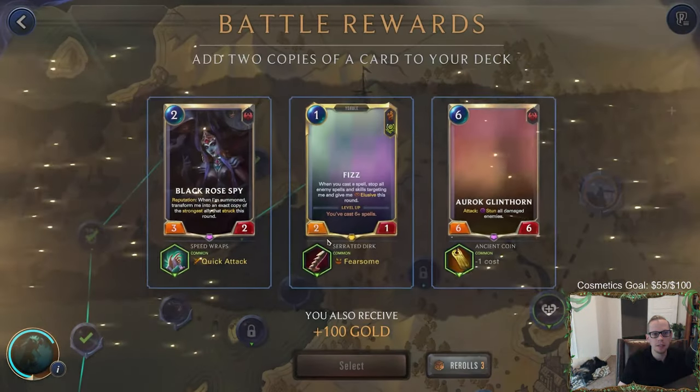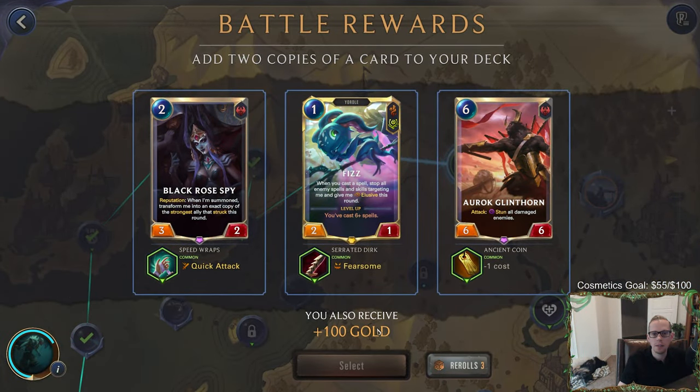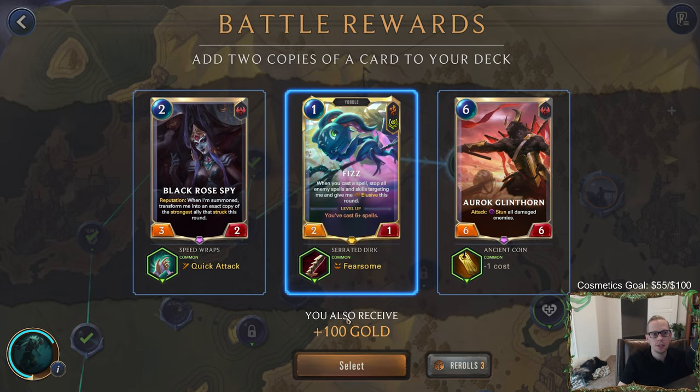I could use Bone Skewer to do more damage but those two were lethal, so all good. Still at 16 - that's plenty of life, we're good. Especially if we don't get such bad lurk luck. Fizz - you are a lurker! And the Black Rose buy is kind of cool though, but you are a lurker and you're super cheap.